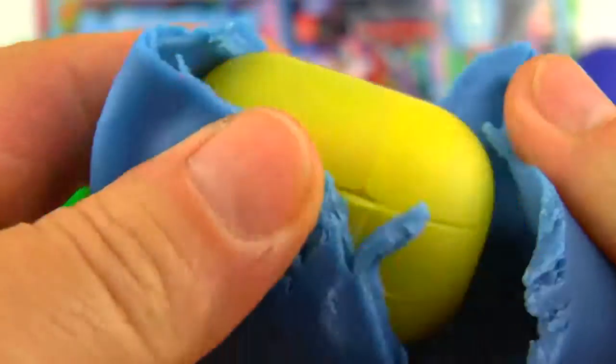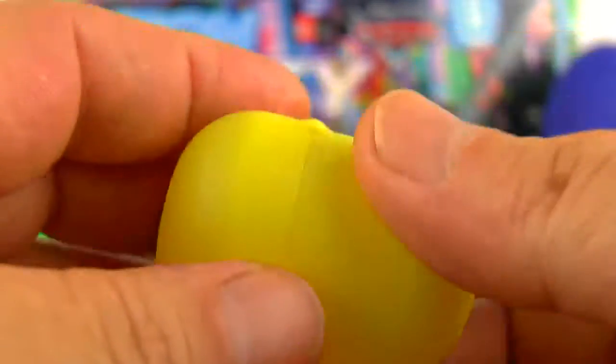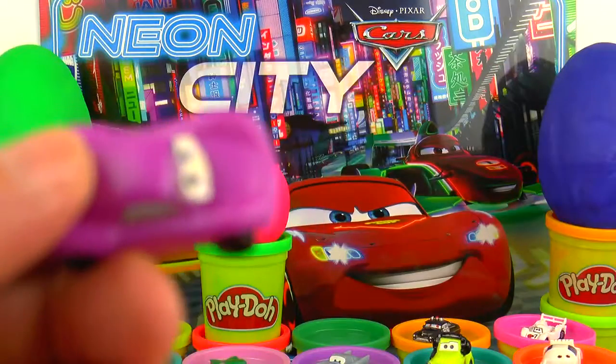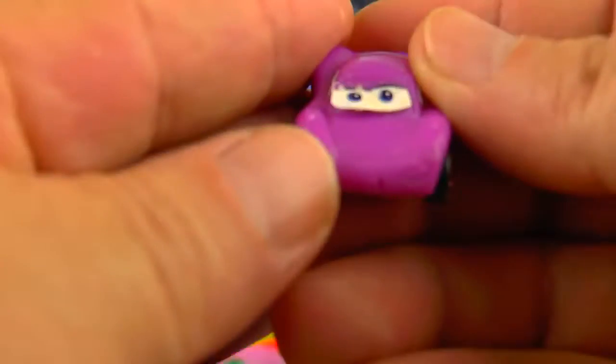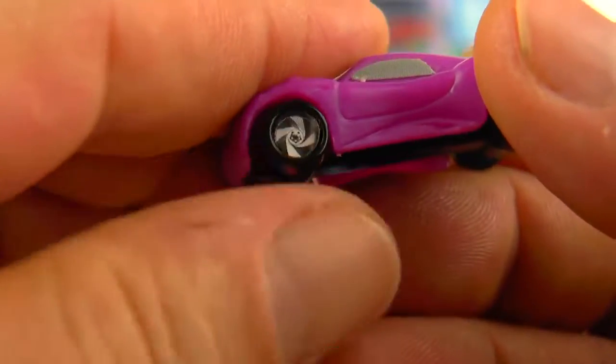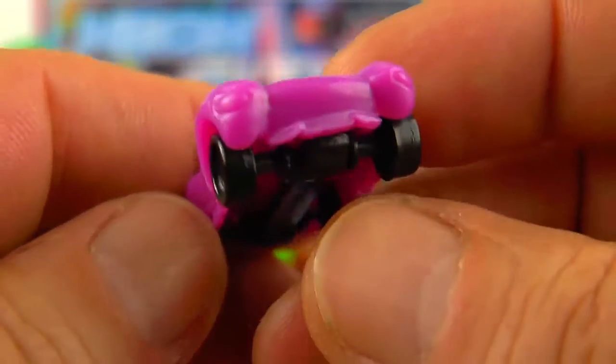Let's see a blue Play-Doh ball. Who we have inside — check it. She is Holly Shiftwell. She is young and beautiful and she is a British agent, like Finn.